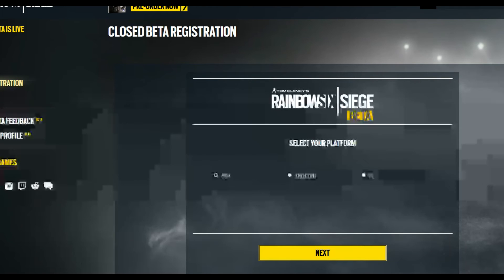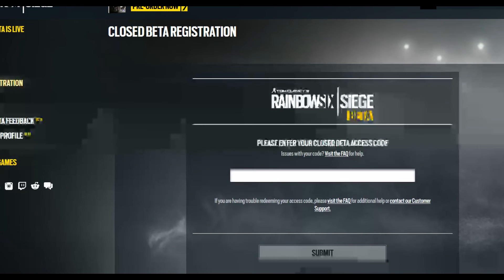After you click that, go ahead and click Next. Once you click Next, it may prompt you to log into your Uplay account. If you don't have one, just make one real quick and then go from there, and then you go over to this screen.